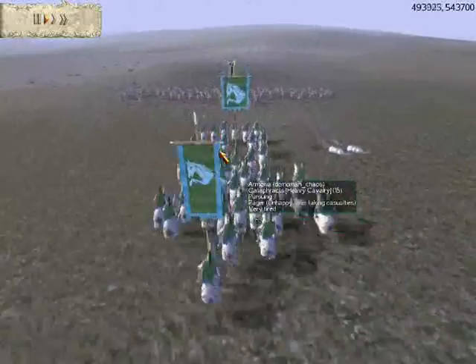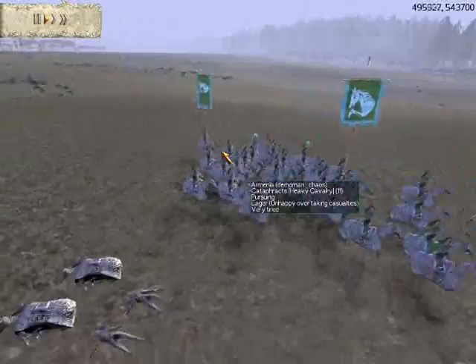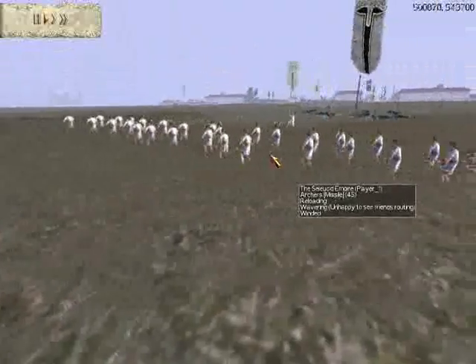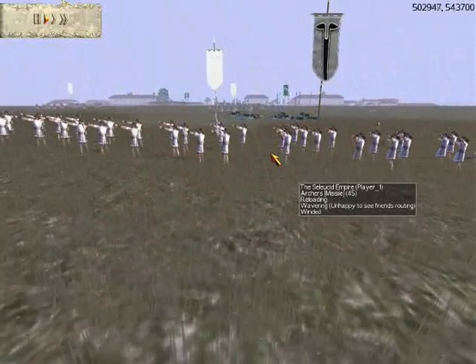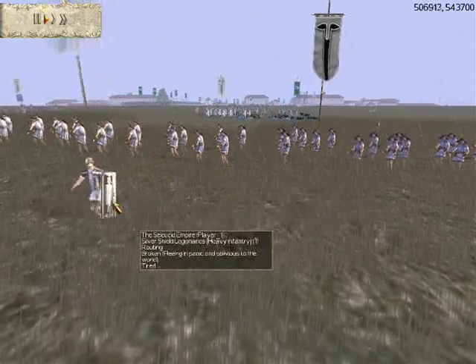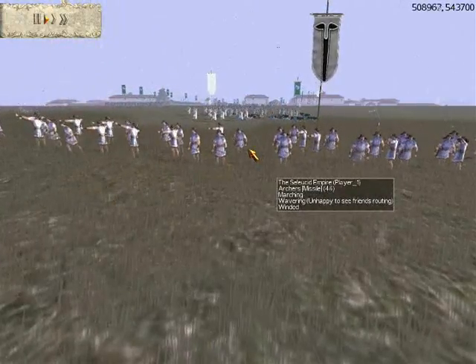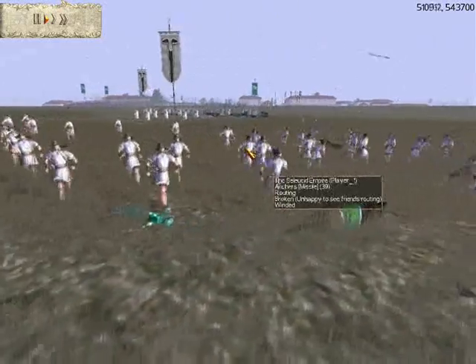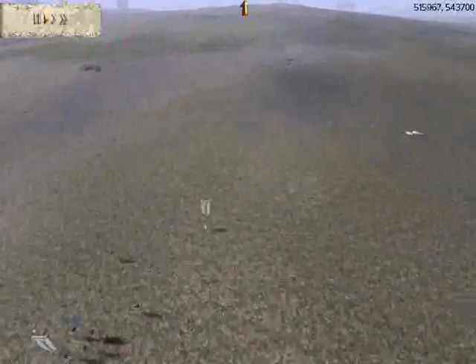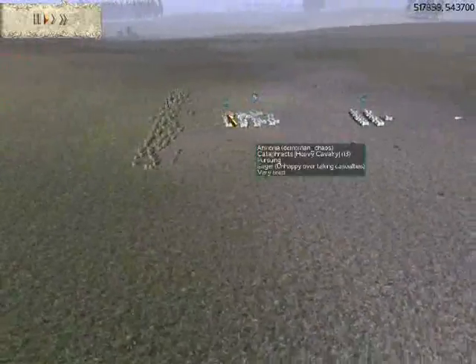But as you can tell, those archers are doing nothing to them. They should be using flame arrows — that would at least have a little bit of an effect. But I'm moving my forces up to attack this unit while my cataphracts pursue the other. They're unhappy to see their friends routing. That morale effect plus this one volley of arrows causes this unit to route, leaving him with just this one last unit.